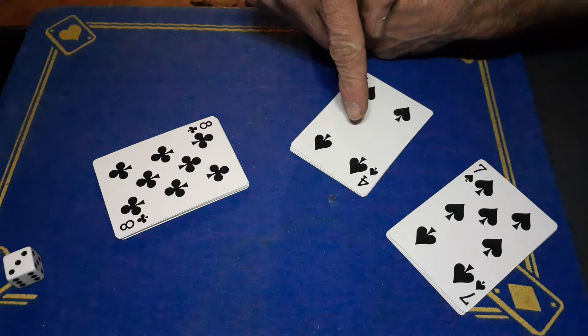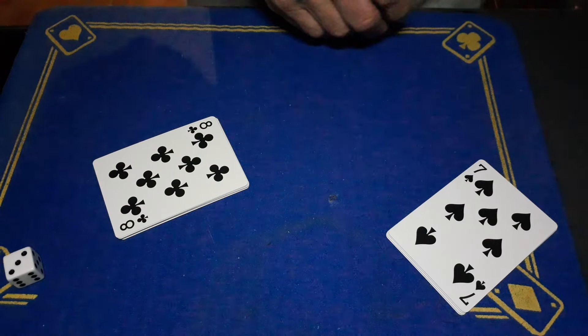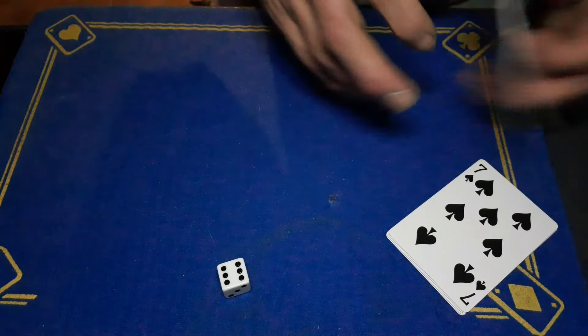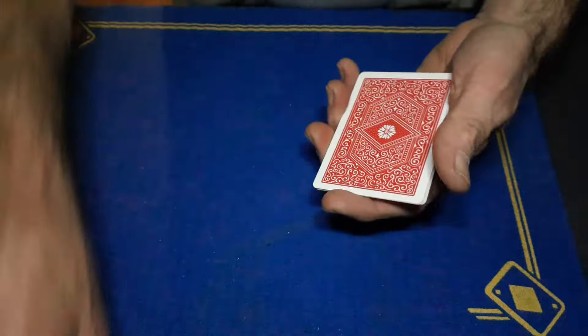That's a three, so let's get rid of this packet. One, two, three, four — get rid of this one. One more to get rid of — six, get rid of this packet. After all that, we'll roll the dice again.